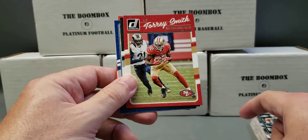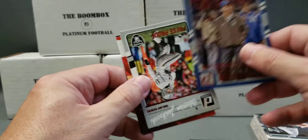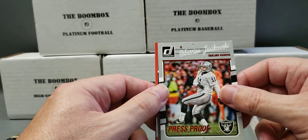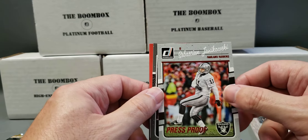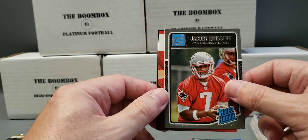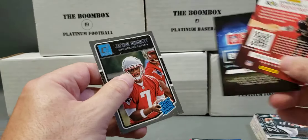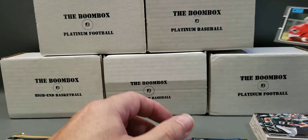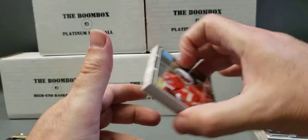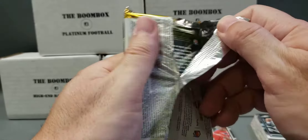Travis Kelce. Marvin Jones. Torrey Smith. Matt Forte. The Peyton Manning insert again. A press proof of Sebastian Janikowski. A rated rookie — Jacoby Brissett, not bad. And another filler card. So Brissett rated rookie — he'll be taking a back seat to Philip Rivers this year, unless something happens and Rivers gets hurt.